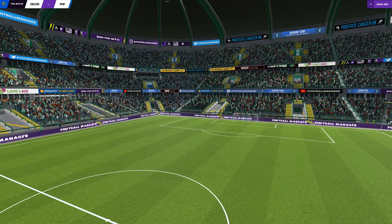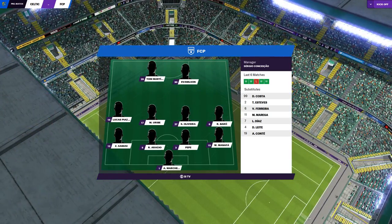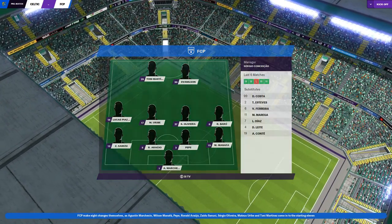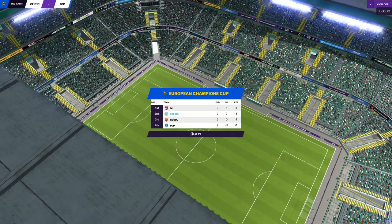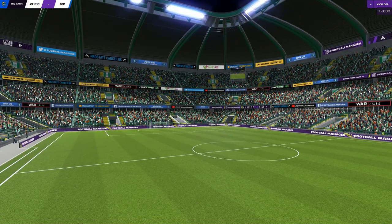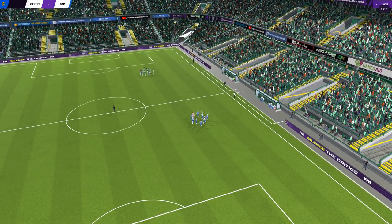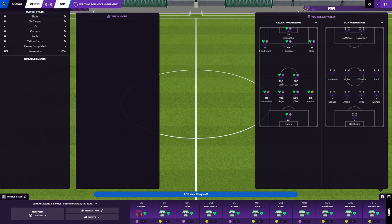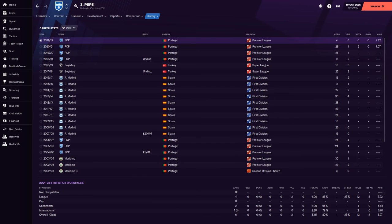It's a 4-2-3-1 for us and a 4-4-2 for them. We are second with four points — if we beat Porto we're going to go top with seven points. Top in the group would be amazing. We're at home at Celtic Park. And yes, it is confirmed — 38 years old, it is Pepe the Real Madrid player, there you go.